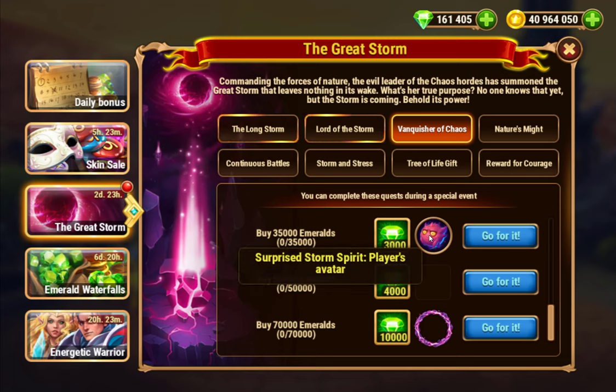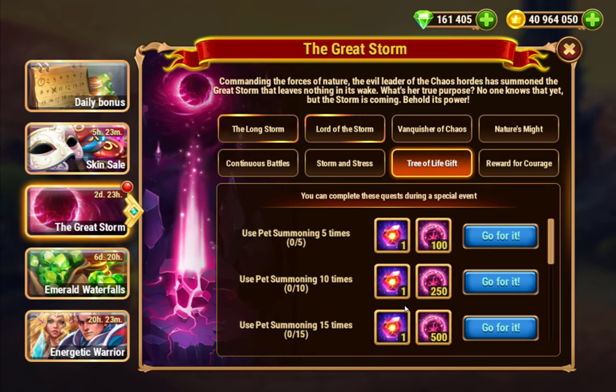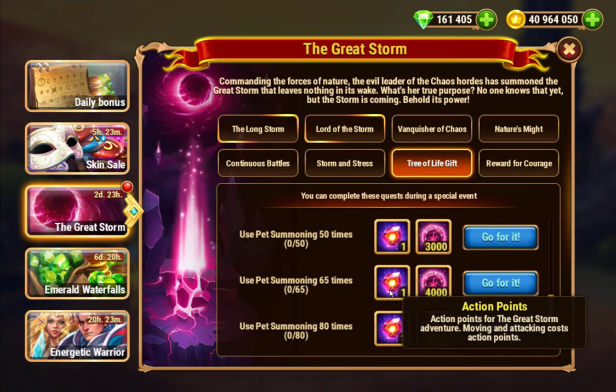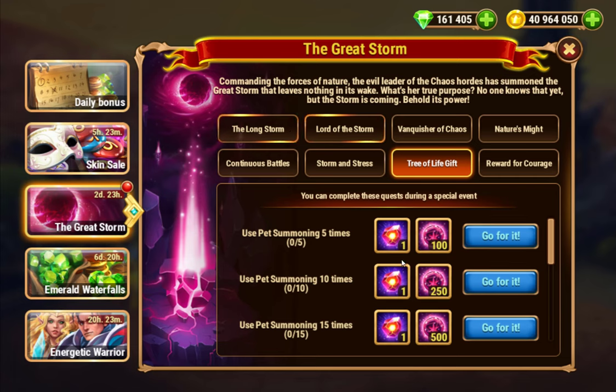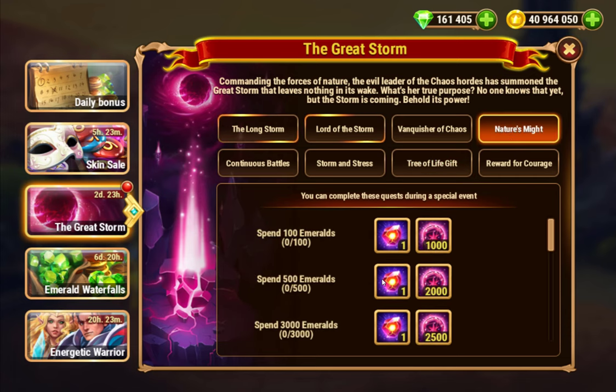If you buy emeralds, you can get a unique frame at 35,000 spent, a lightning strike frame and tree of life frame at 70,000. If you summon pets, you can get eight more charges with 80 summons. Spending emeralds goes up to 90,000 emeralds.